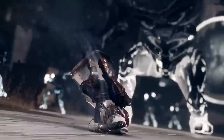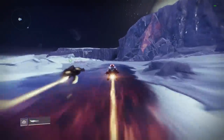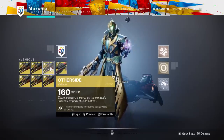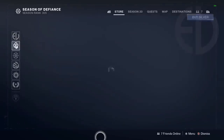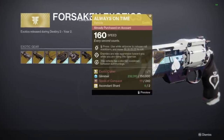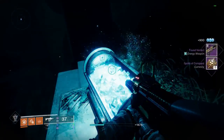The next mistake I see people make all the time is not using the Always on Time sparrow. It's literally the fastest sparrow in the game, and it's not even close. It's labeled as the same speed as all the others, but it's definitely not. If you have this sparrow, there's no reason to use anything else. And it's not pay to win — it doesn't drop from Eververse. You get it at the exotic monument in the Tower for 240 spoils of conquest, which you can get completely solo.